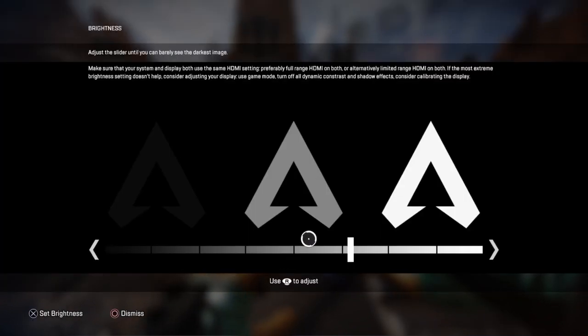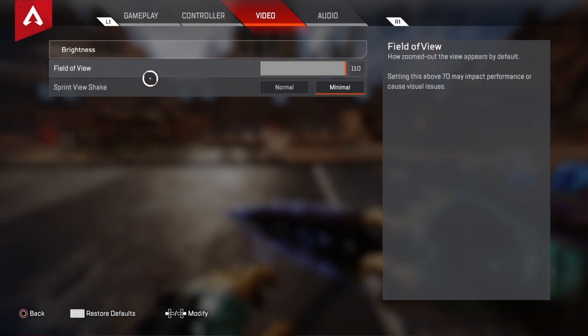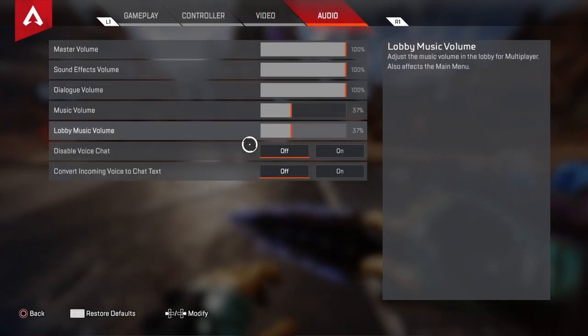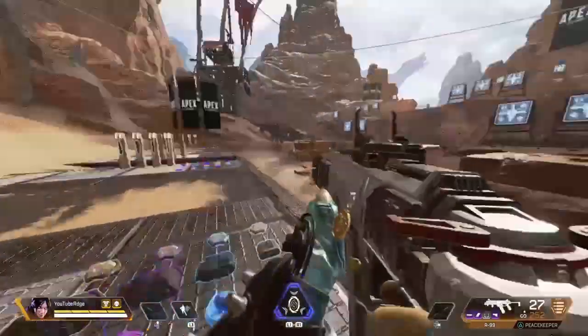Vibration is obviously going to be turned off. My brightness is set where it is just because it looks better on my monitor. Field of view you're going to want all the way to 110 — maximize it. Sprint View Shake you're going to want on Minimal — you don't want blurry vision on your monitor or TV. And that's basically it, guys — those are the best settings in this game. I hope you enjoyed the video, leave a like if you did.